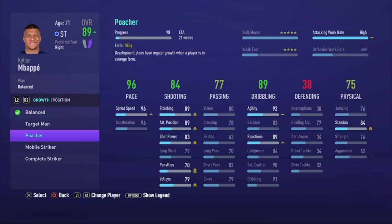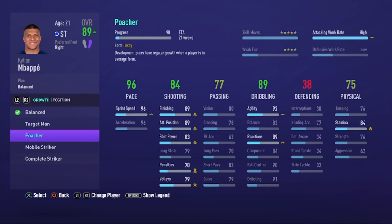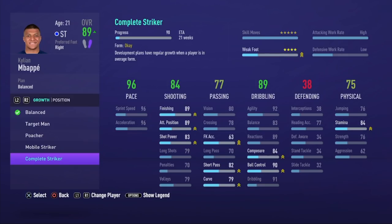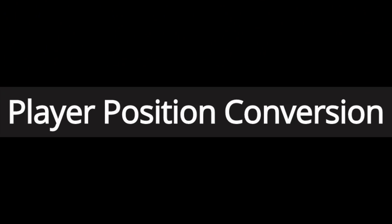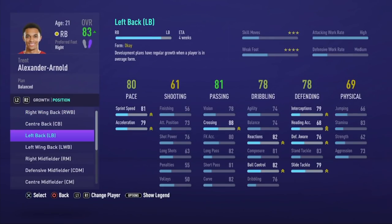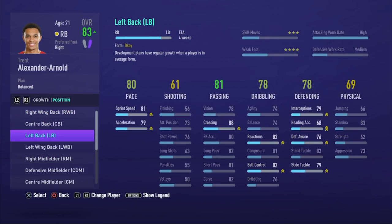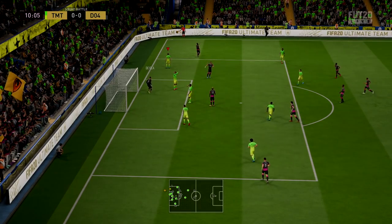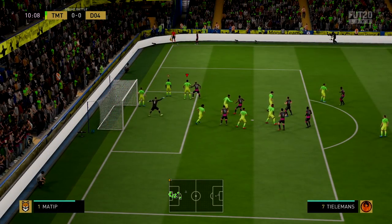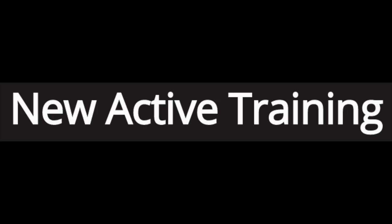By default, all players are placed on a balanced development plan, but you can change characteristics by position, each improving certain attributes over several weeks. There's also a new player position conversion system allowing you to change a player's position — you could make Trent Alexander-Arnold a striker, though it takes a long time. You can also upgrade skill moves and weak foot, and run player development and position conversions for youth academy players as well.